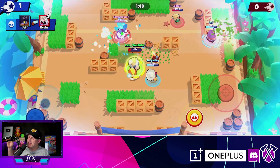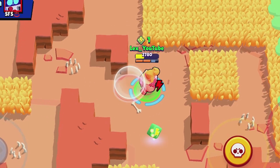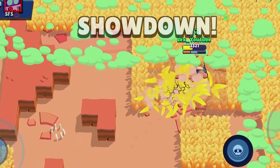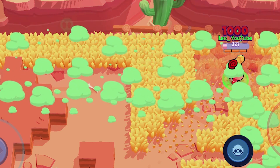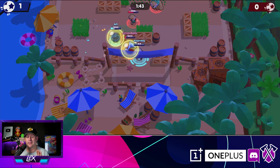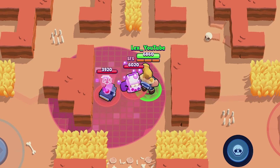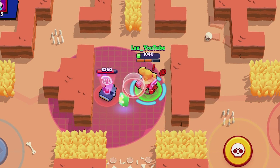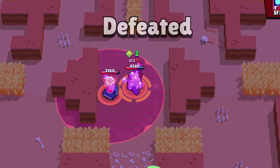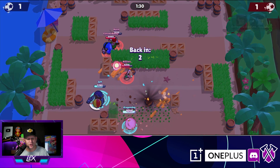Extra Life — that should be the ticket. Maybe not so much. How about Extra Life and his Super? Extra Damage, Extra Life, Extra Winning? He does finally get the win. If at first you don't succeed, try, try, try again.